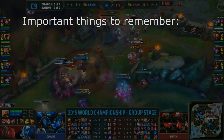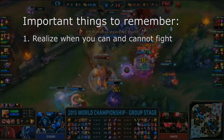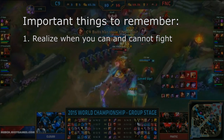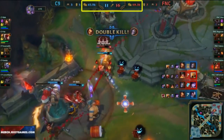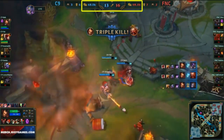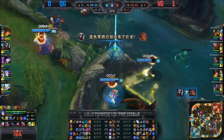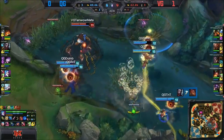There are two important things to remember while executing a teamfight composition. The first is you have to realise when you can and cannot fight. The great thing about these compositions is that no matter how far behind you are, if you can get the perfect fight you can swing things back in your favour. However, the opposite is also true — going for a fight that you have no chance of winning will just make your lives difficult.